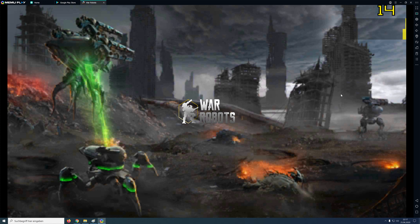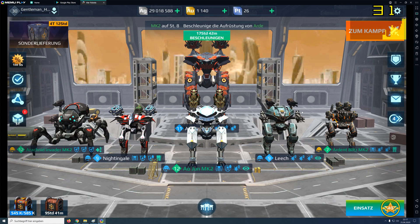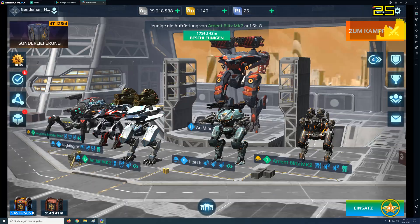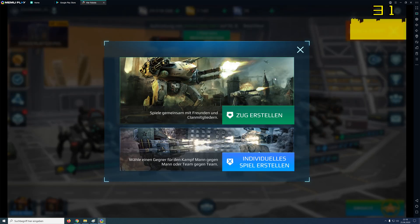So I start in the hangar. On the right side in the corner you can see the new FPS counter with little statistics. The hangar is without shadows and it's pretty smooth and fast. War Robots has an FPS lock — it doesn't run over that FPS. So it's time to start the game.